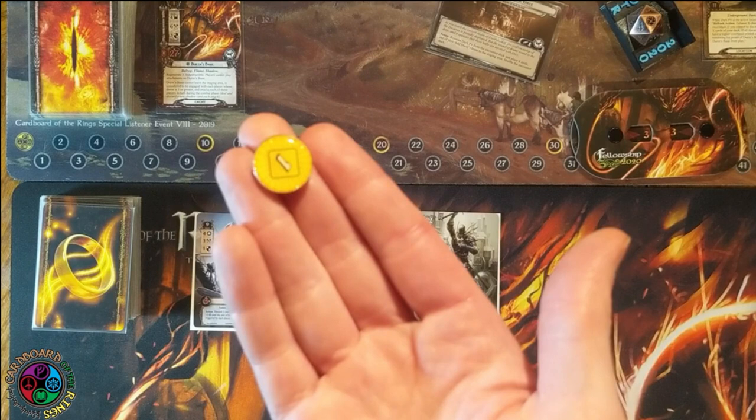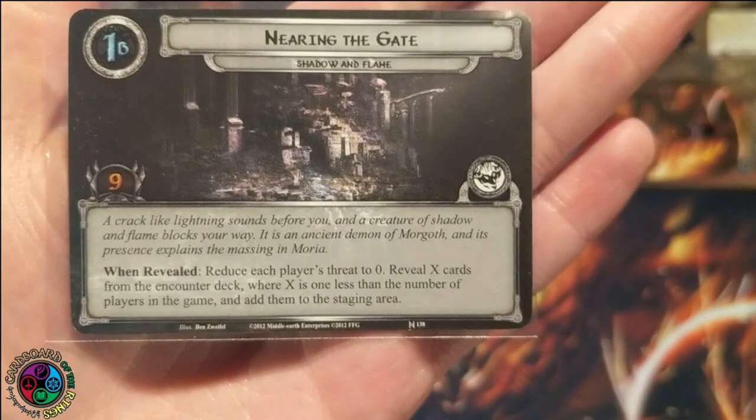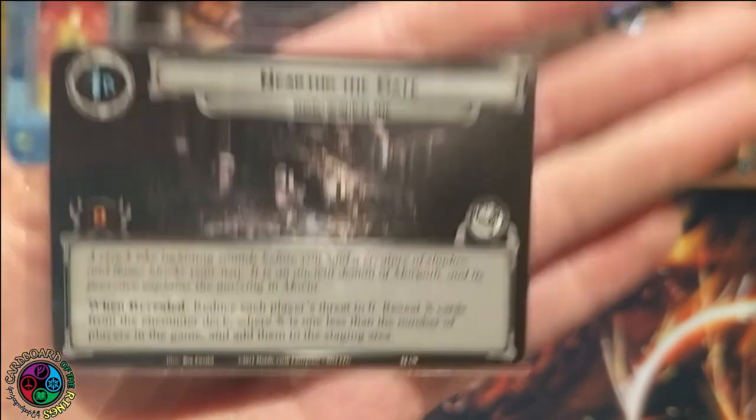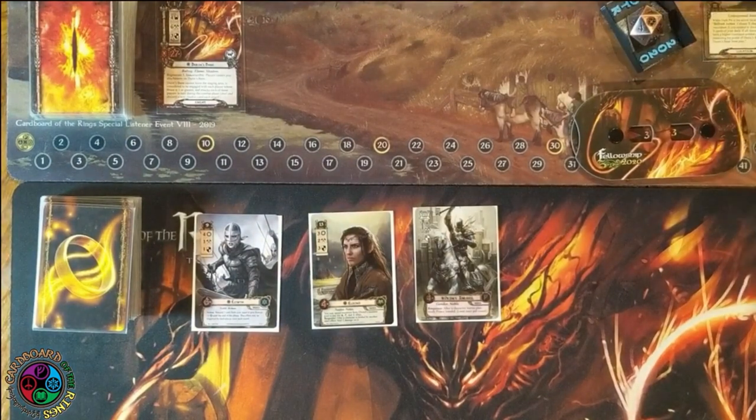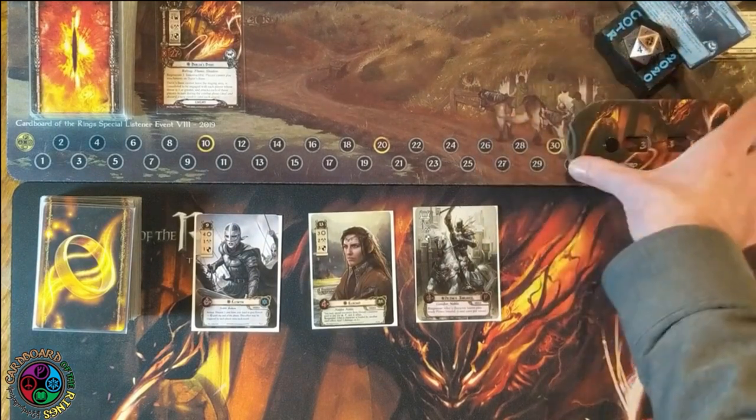I'll be using tokens to keep track of my resources instead of my threat dial, because I have the 2020 Fellowship Kit. Since everything from that kit uses the art from this pack, I thought it was super thematic to use the threat dial with the Balrog art. My starting threat is really high — 33. So let's read 1B: nine quest points. When revealed, reduce each player's threat to zero, then reveal X cards from the encounter deck where X is one less than the number of players.